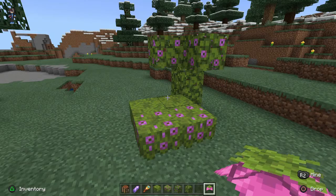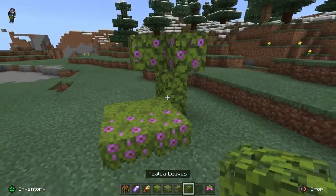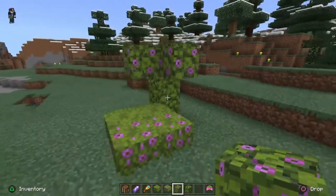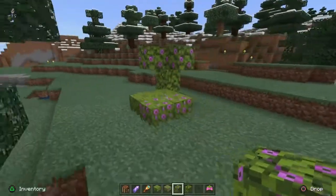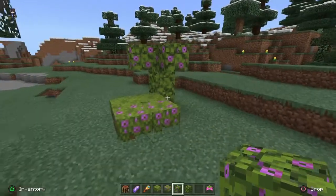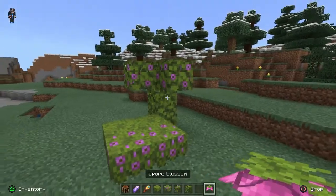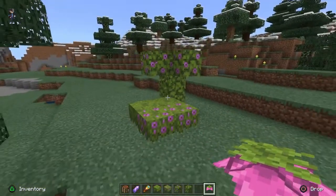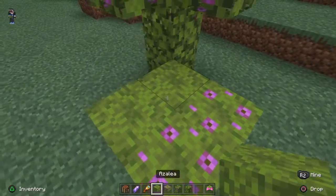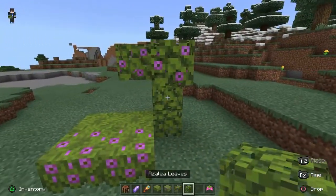Another thing you can only find in a specific biome is the azalea. These can only be found in the lush cave biomes, which will be very tricky to find as you'll need to have travelled quite some time inside caves. These beautiful biomes sometimes have spore blossoms added onto them, only found in caves, or sometimes might have flowers, or be a plain azalea which can be made into azalea bushes.